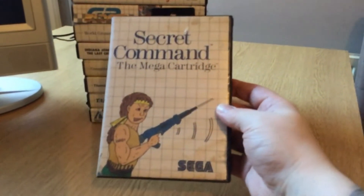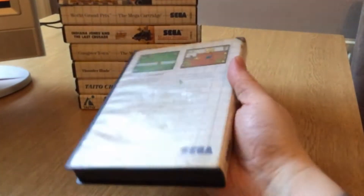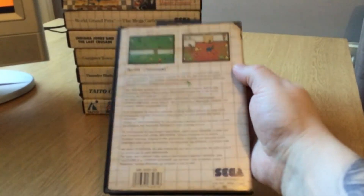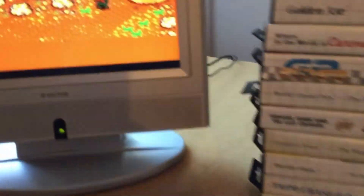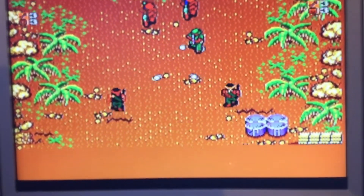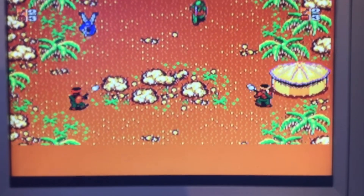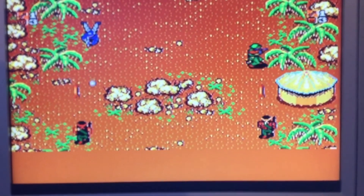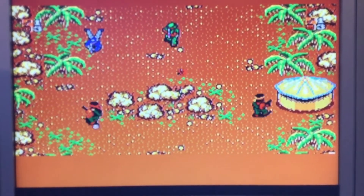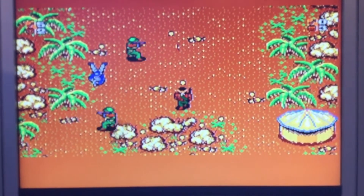And this one's a good one — Secret Command. Now this was originally released in the United States as Rambo, but unfortunately Sega couldn't get the license for it over here, so it's called Secret Commando. As you can see it's blatantly Rambo. A great little Ikari Warriors/Commando-style game — look at the graphics, look at the detail. The Master System really was a powerful console for its time.